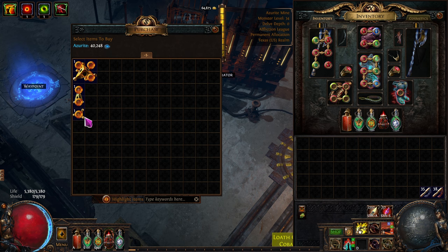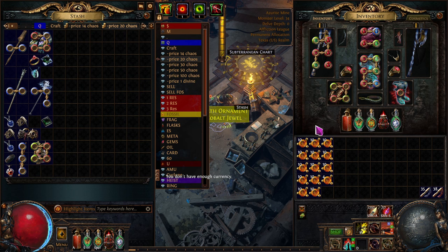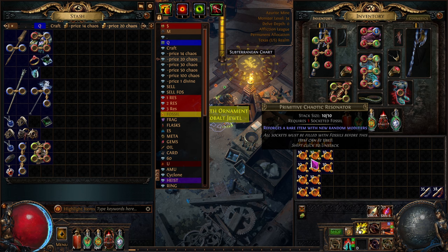Let's buy as many as we can — control and shift. Down to 48. We've got about 130 more, holding Alt. So that's 520 chaos worth right there. We're gonna put them in the resonator tab.